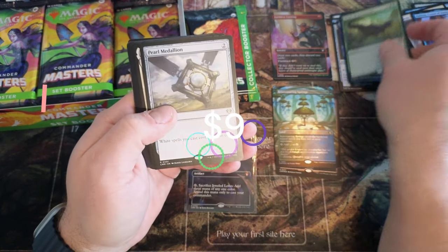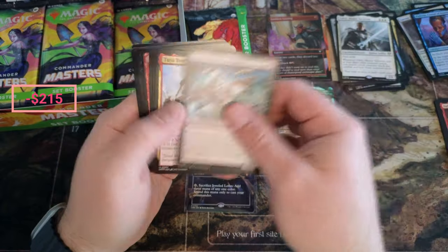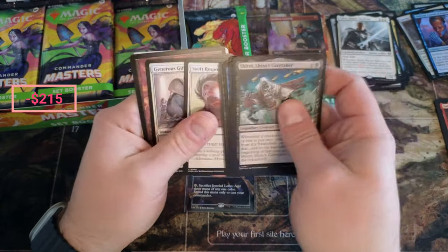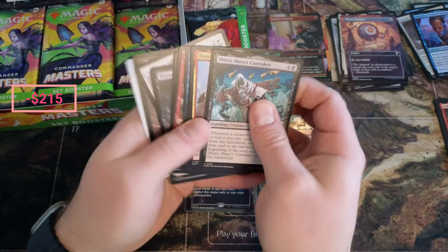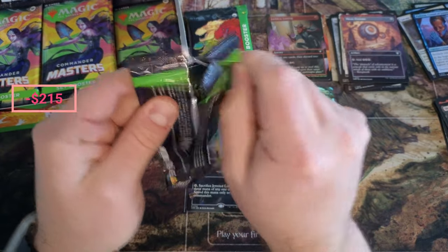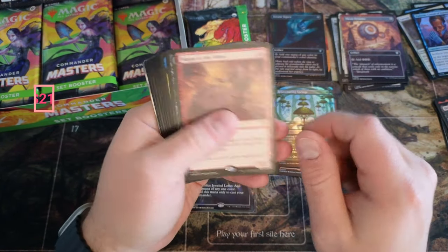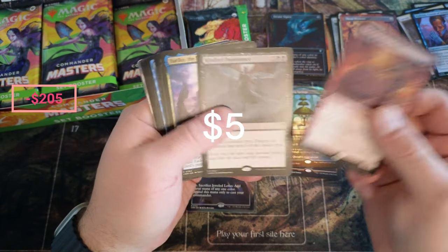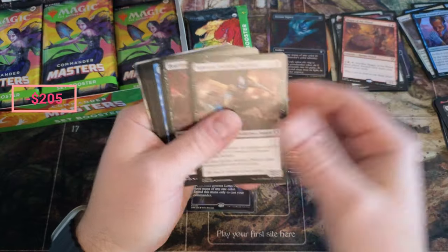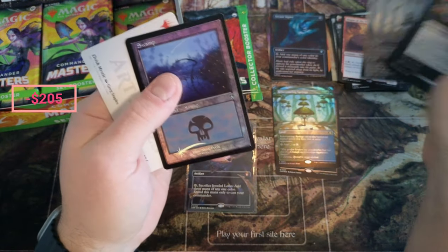We're at 2025 for something like that — solid. A nice pearl medallion coming in, around $10. Oddrick, nothing crazy there. We are hitting some real good value — sorry if I wasn't paying attention, making sure I'm not missing anything really crazy. Foil signet, very nice foil signet. Magus of the Wheel, kindred dominance — I think that's a couple bucks. Heartless act, reality shift, veil unbound, cauldron — got a little sphere action.